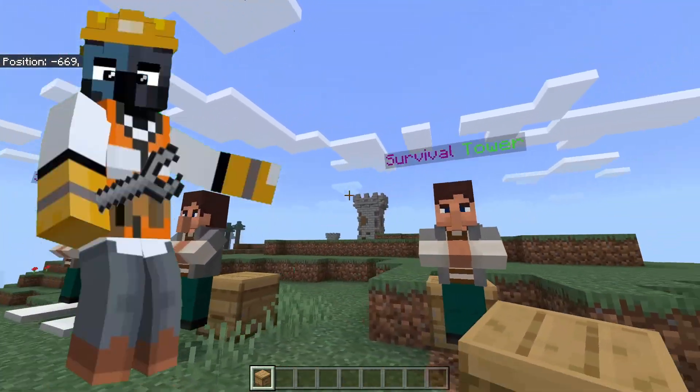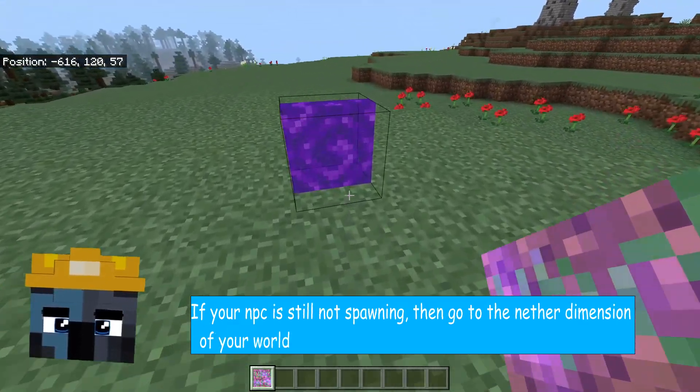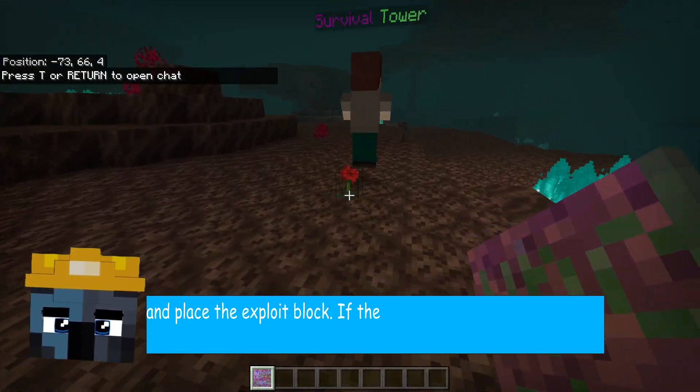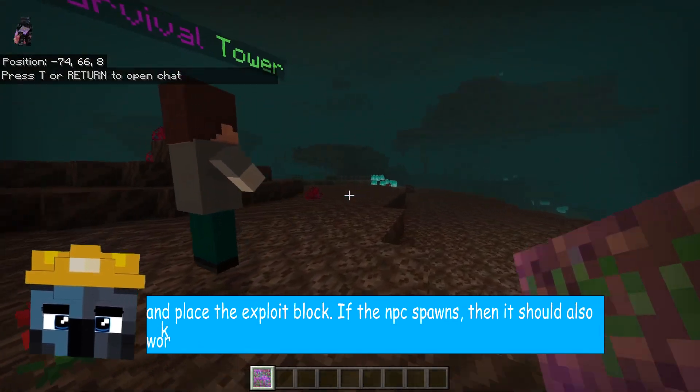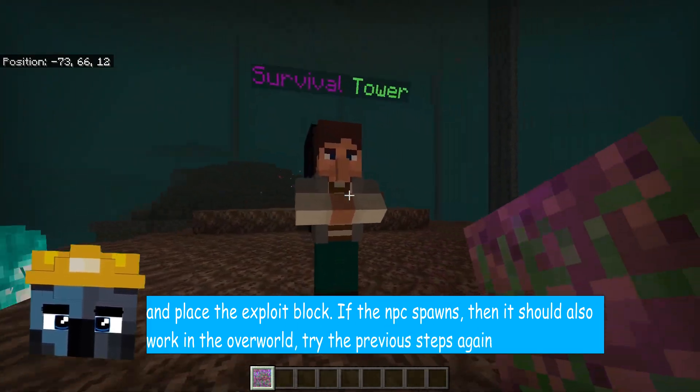If your NPC is still not spawning, then go to the Nether dimension of your world, realm, or server and place the exploit block. If the NPC spawns there, then it should also work in the Overworld — try the previous steps again.